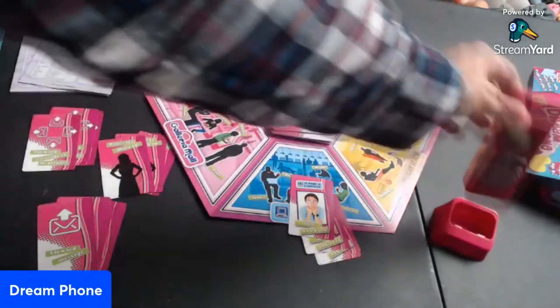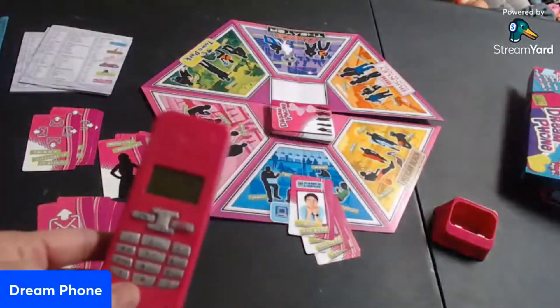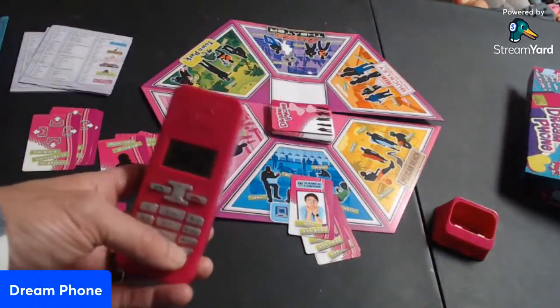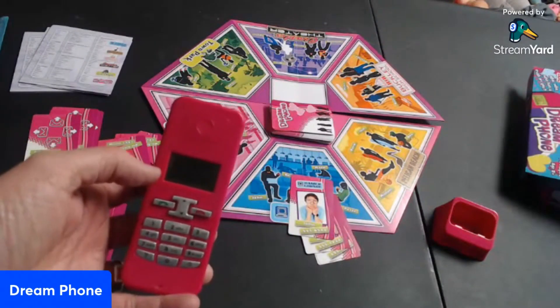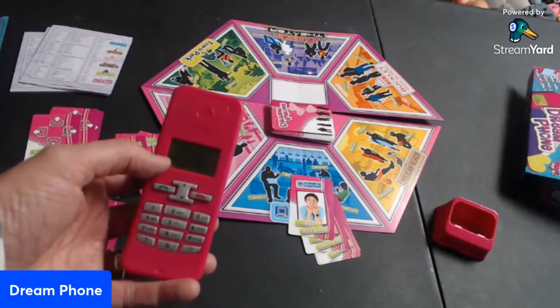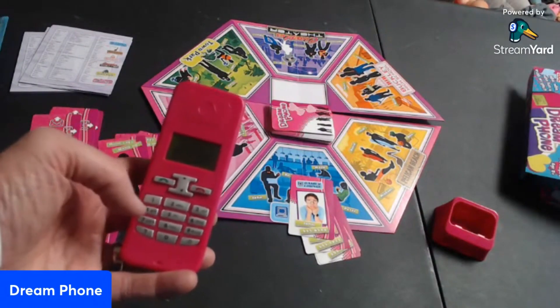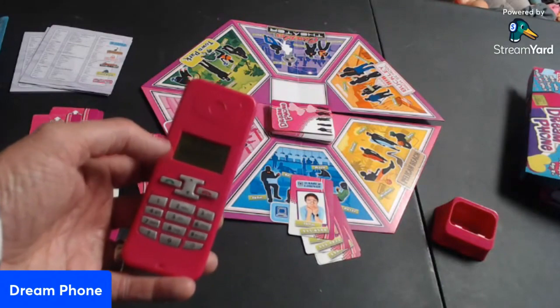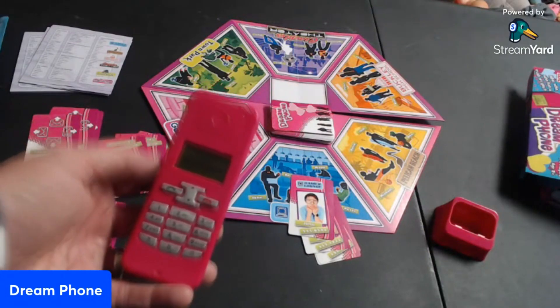Now how the game starts — the phone has a little phone holder which you don't need. It's just a little fake cell phone. You'll push power and then it'll start. It says 'Dream Phone' and it'll ask how many players, so you put one, two, or three. You can play singular but I don't know how that works. Let's say two — and it says player two goes first. You press any key to go first.